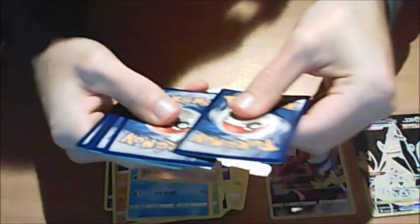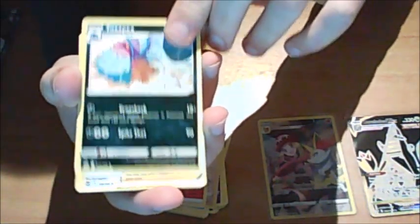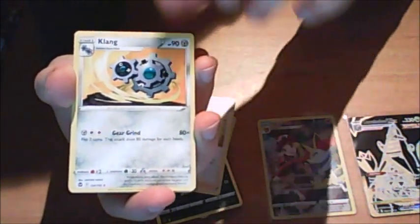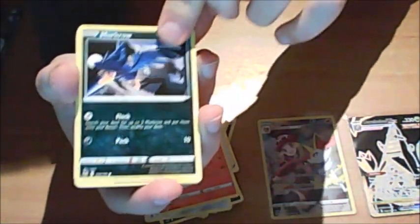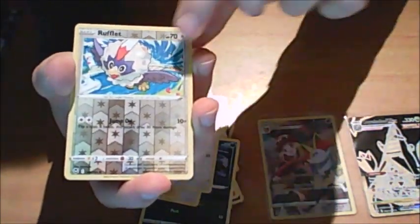It would be cool to pull one eventually but in my luck I'll pull the least cool one. Toxapex, Toxapex Alliance, Klang, Litten, Swablu, Rasmboree, Ruflet has the reverse. And another double of the same holo. Got the same non-holo twice and then the same holo twice as well. Elite trainer box, you better pull out something good in the next three packs.